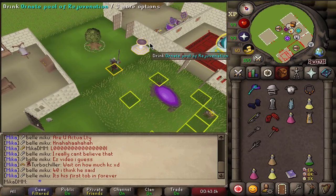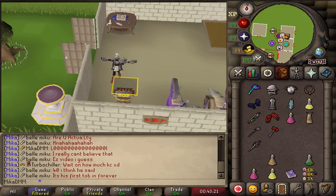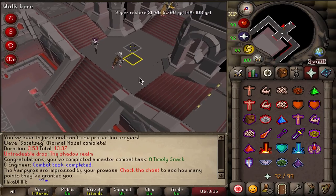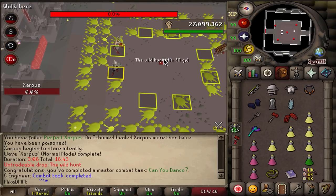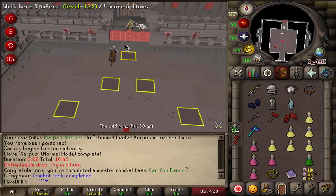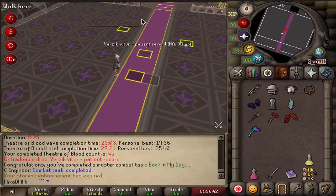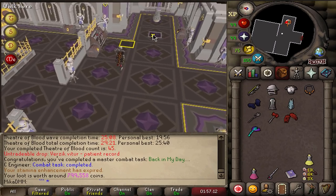We've only completed the Bloat task but that's mainly on me since I haven't done this since release. There we go - a perfect Bloat task done. This task was basically to tank 3 ball attacks whilst ticking it. And that's another task - Can You Dance - meaning we didn't use any ranged weapons on Xarpus. Another task done. Then Back in My Way on Verzik - a task where you don't use a scythe. We've done it, and I got an elite clue as well.